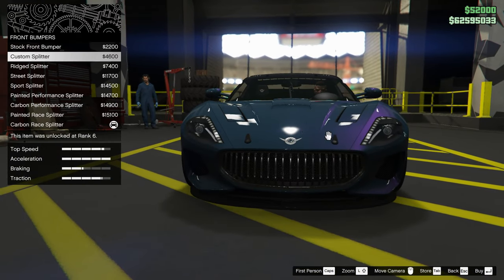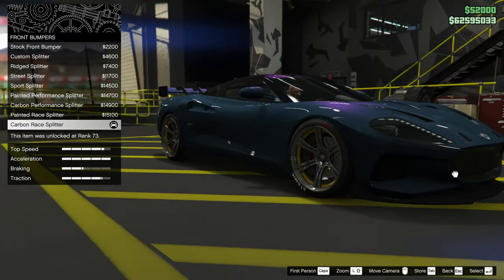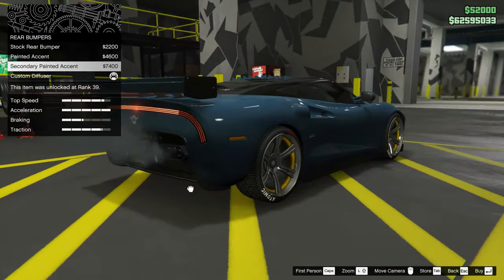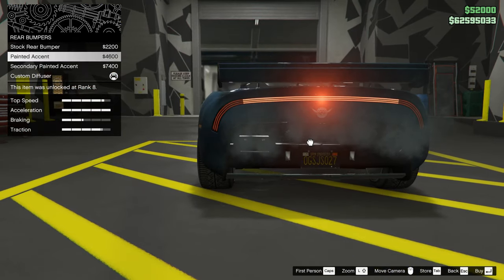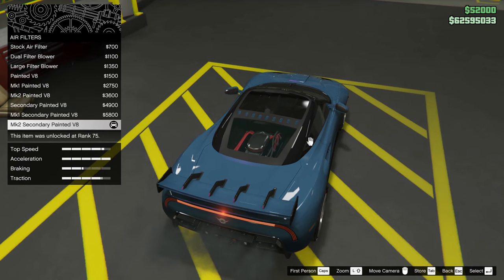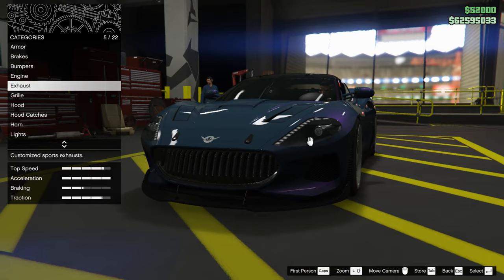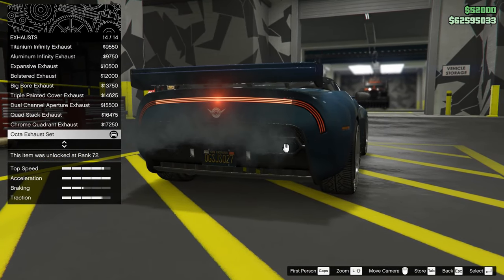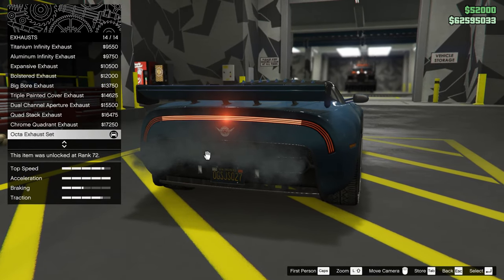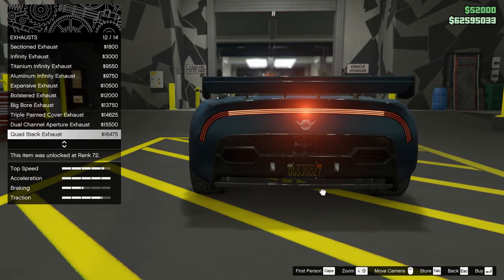Now let's see the bumpers. Actually I have the best bumper I think — this splitter. Please tell me in comments what you think about this car. This is the custom diffuser — I have the best one. Now the engine — this looks clean, yeah it looks pretty okay. This car is highly customizable. Let's see the pipes — one, two, three, four, five, six, eight pipes! That's aggressive with that many pipes, so we have to keep them.